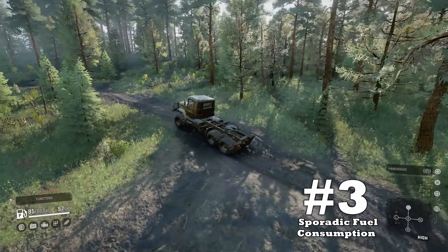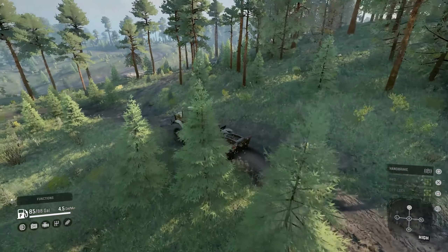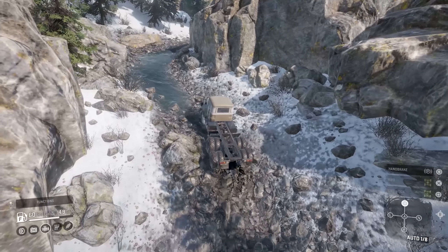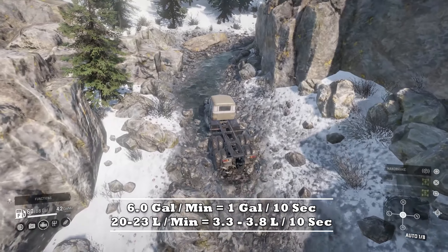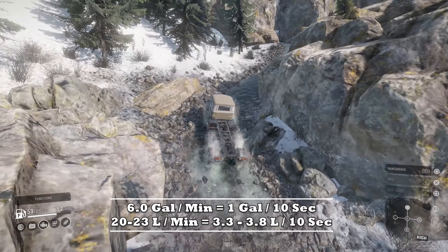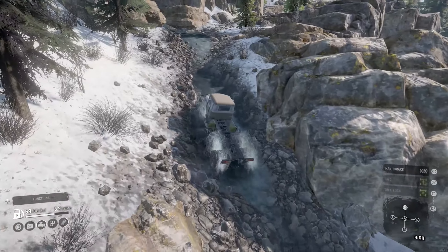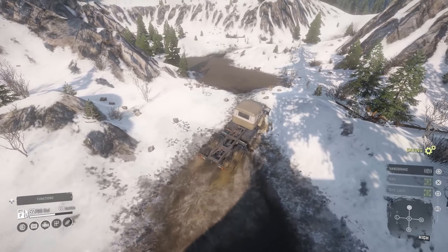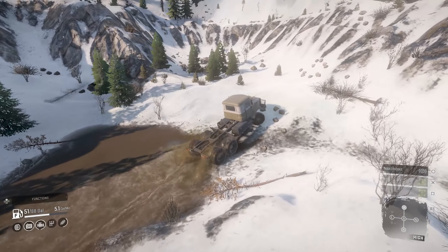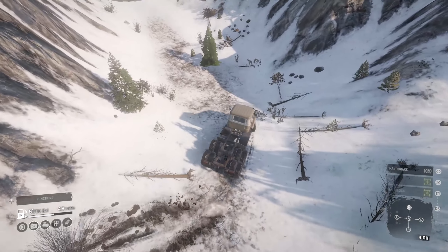Downside number 3: sporadic fuel consumption. I've spent a lot of time using this truck, and sometimes I have it pegged as a gas guzzler, and other times I feel it's efficient. It can get up into uncomfortable ranges under heavy loads, blazing through trails in high gear — touching over 5.0 to 6.0 gallons per minute, but only for short periods. Overall, the Tega is decent on fuel with good range and tank size, but its consumption is sporadic at times.